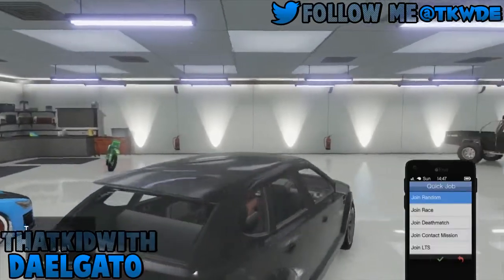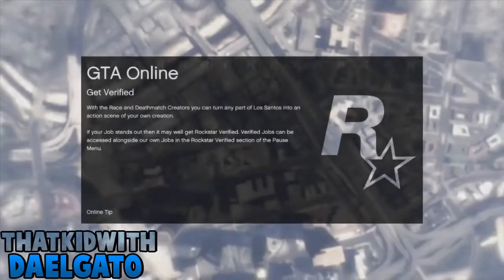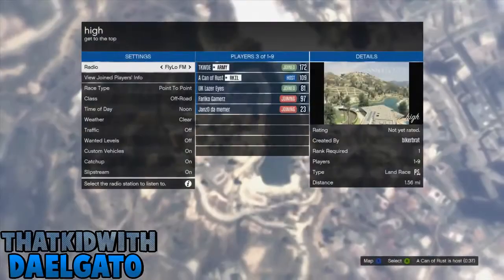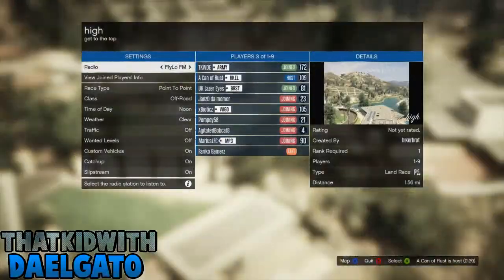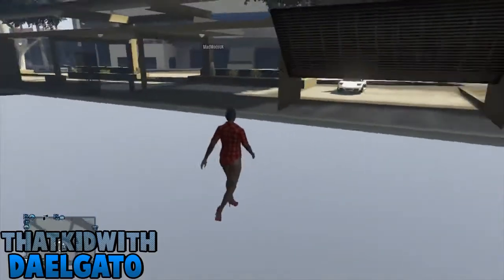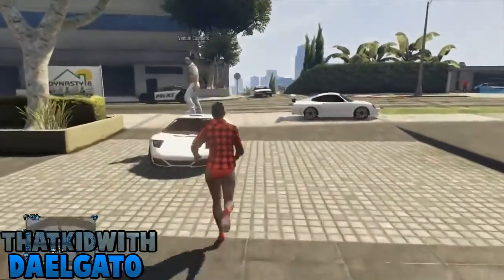Get a car you don't want, then do a quick job — join a random job and it'll say 'Are you sure you want to do this?' Press A and RT at the exact same time. Then get into that job and as soon as you can, quit the job. You should be in this glitchy state, and then run out as fast as you can into that vehicle and it will glitch out and put it in.